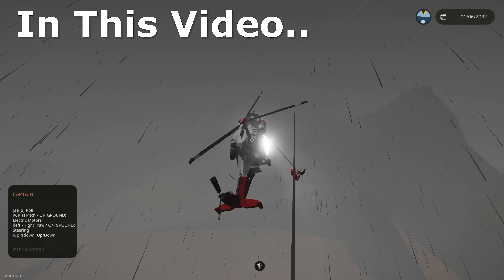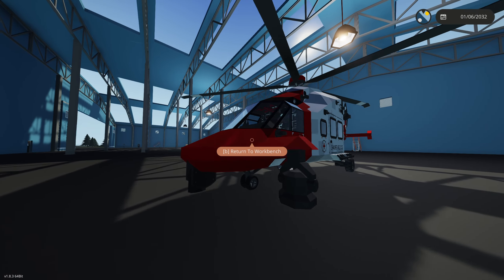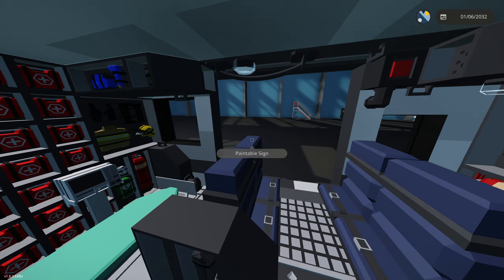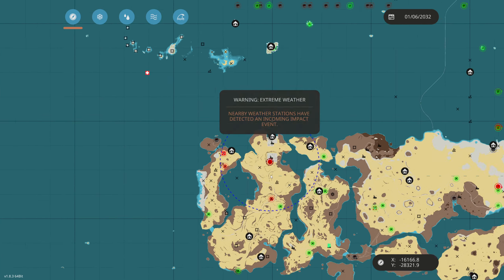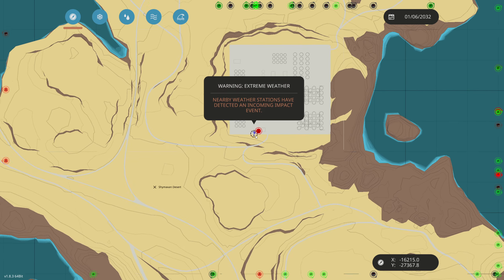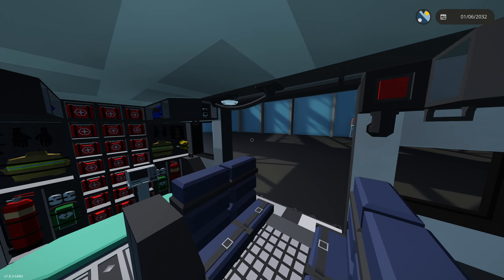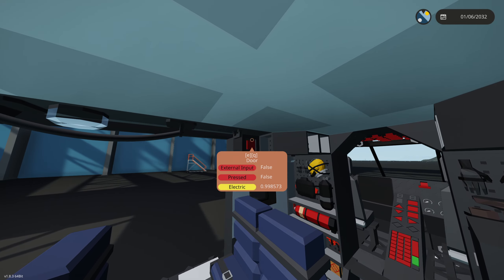The wind's pushing me back. Today I'm gonna be coast guard, except this time I'm in a helicopter. Let's get started. Look at this thing — it can carry around 10 people in the back, which is honestly quite surprising. We have a mission on radar. If we click our map, there's a blue warning: extreme weather nearby, weather stations have detected an incoming impact event. That normally means there's like a hurricane or a tsunami.